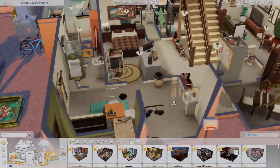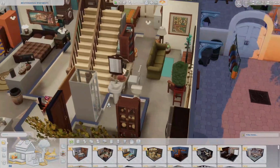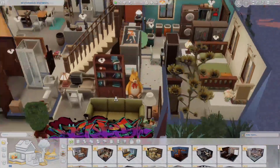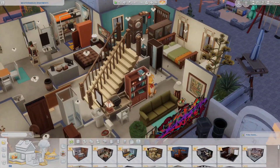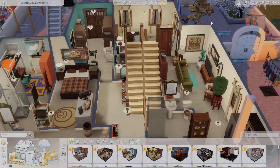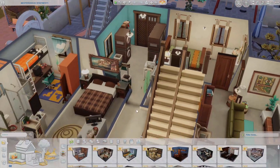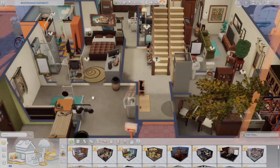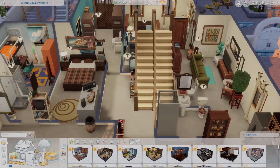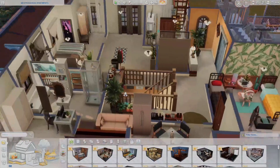This one's two bedrooms to start and then if you go over here there's another one. It has a nice little kitchen and they're all designed differently which I really appreciate. This one looks two bedrooms as well and they have a bunk bed so you can have up to three or four sims. They have a little laundry area — I love laundromats and communal laundry spaces in general. I prefer a communal laundry space rather than laundry units in each apartment.